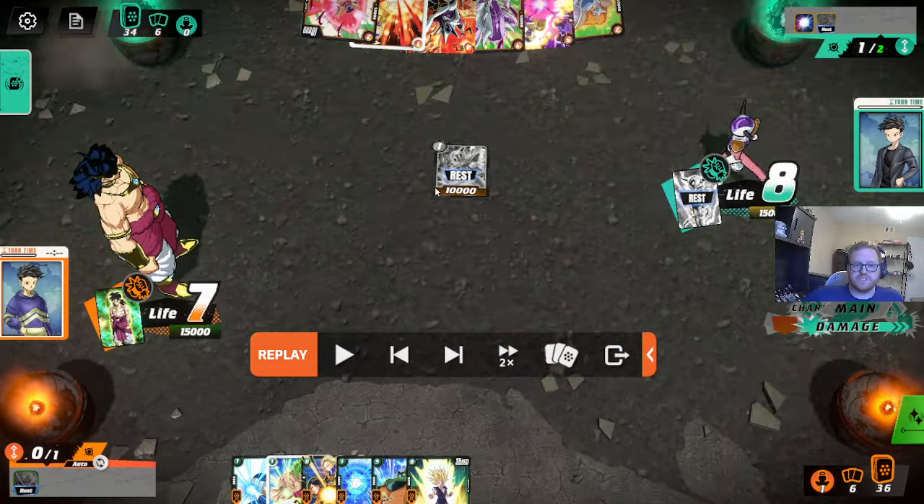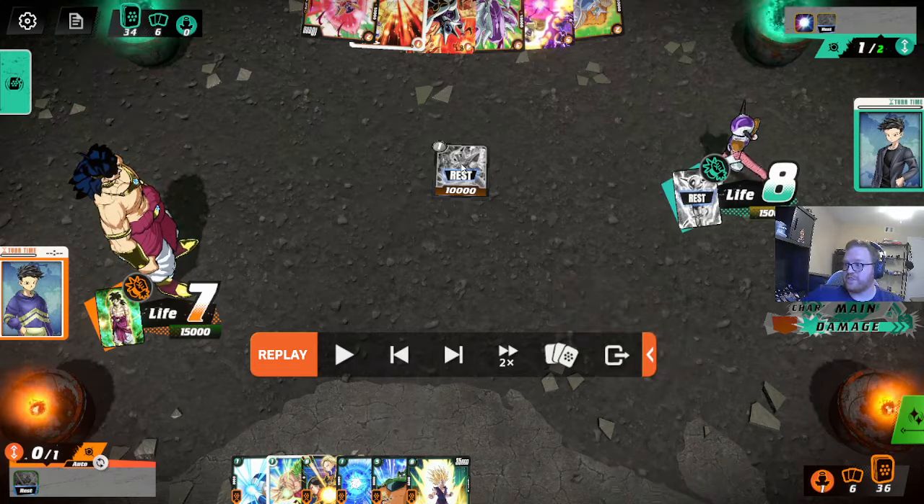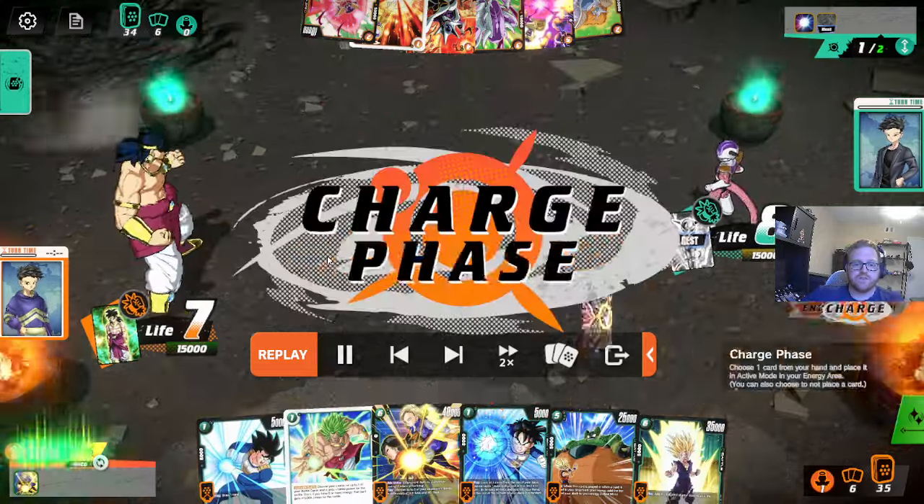You should never do what just happened. You played your one-drop - first of all, this card is insanely valuable. This one-drop can rest anything, so you never want to throw it away on turn one. You also attacked with it, which means Broly can now just swing into the one-drop and take away that life that can help you self-awaken faster. So you definitely never want to do that.